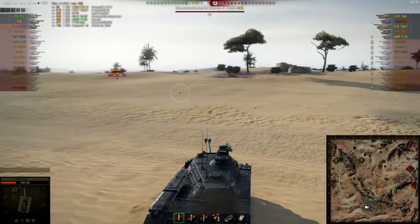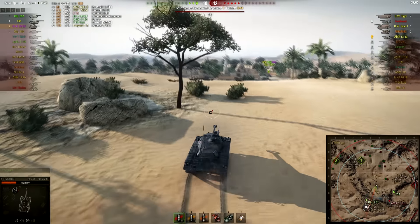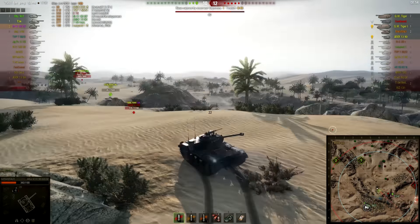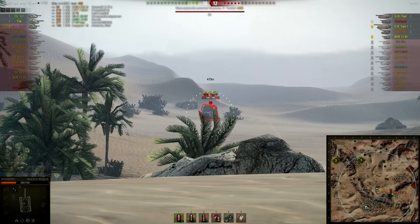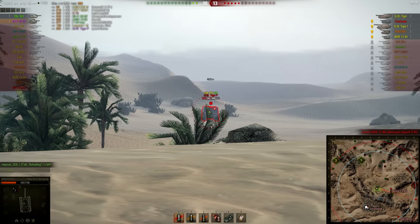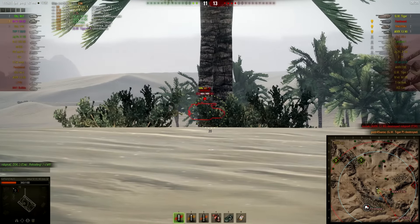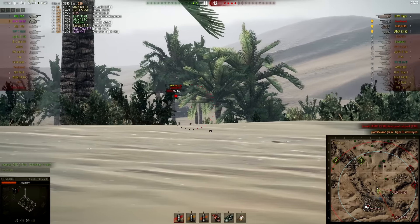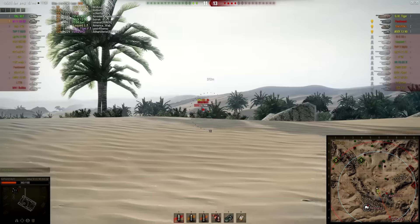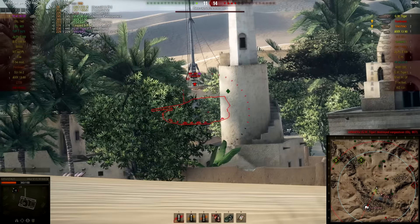We just need to find the arties without getting hit by splash or dying to the Ferdinand. The 3090 gets spotted at the bottom — that's fine, doesn't really affect my position. We spot one arty — actually the T-34 spots this one. I put a first shot in him and quickly follow with a second. The 3090 kills the T-34 but takes damage in the process, and it's pretty much a one-shot kill with my HE if I roll okay. I miss a shot — terrible aim after 24 hours with no sleep.